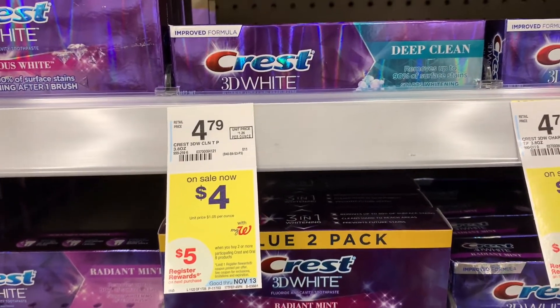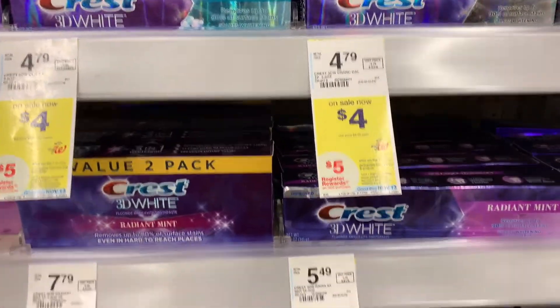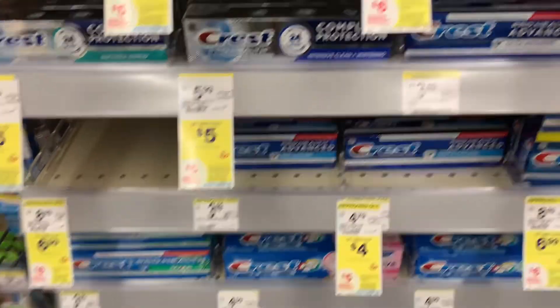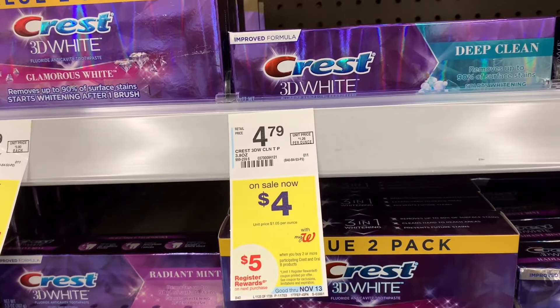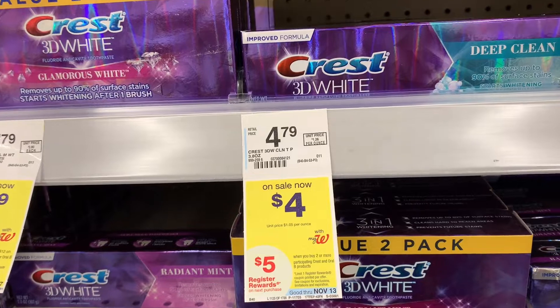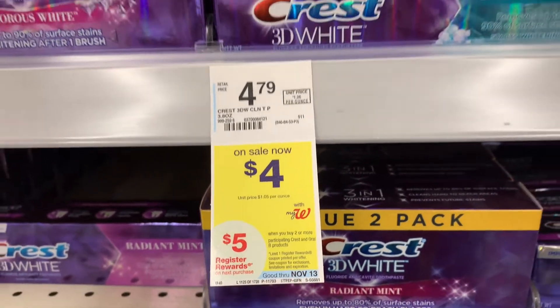You want to go ahead and grab two of the 3D Crest. It doesn't necessarily have to be this one — just grab the ones that are priced at $4. I used my good coupons last week but I do have a digital for $3 off of two, so grabbing two at $8 and using that $3 off coupon takes it down to just $5. And you're going to get back $5 in registered rewards, making this completely free.